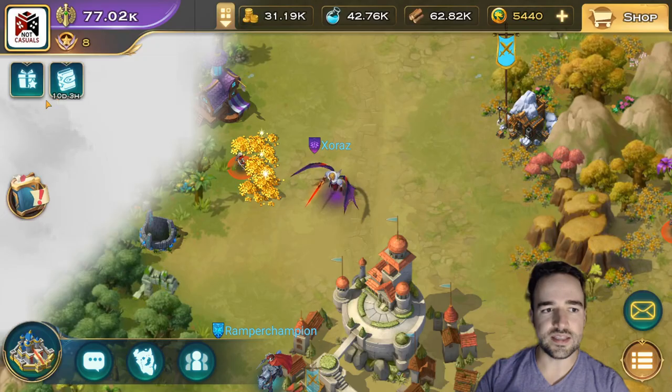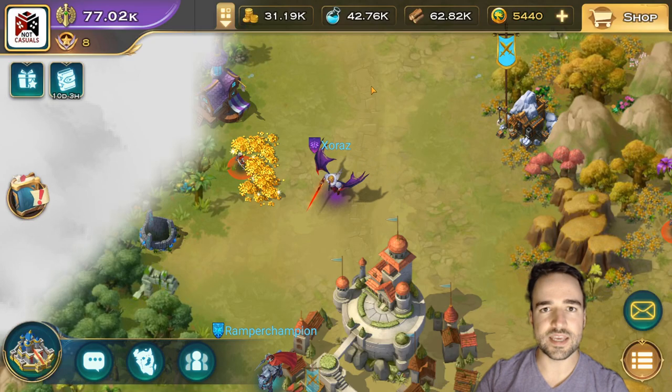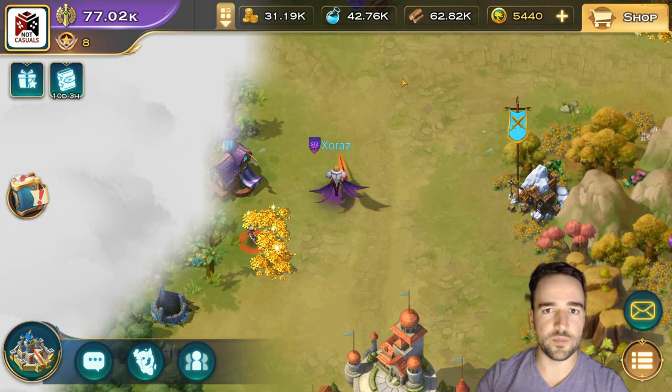Basically, this whole quest panel — Activity and Pact — you have to do every day and every week. This is what gives you all the value. The longer you play, the stronger you'll get just by being active. It's very rewarding for free-to-play players as well as any other kind of player. Just play the game.